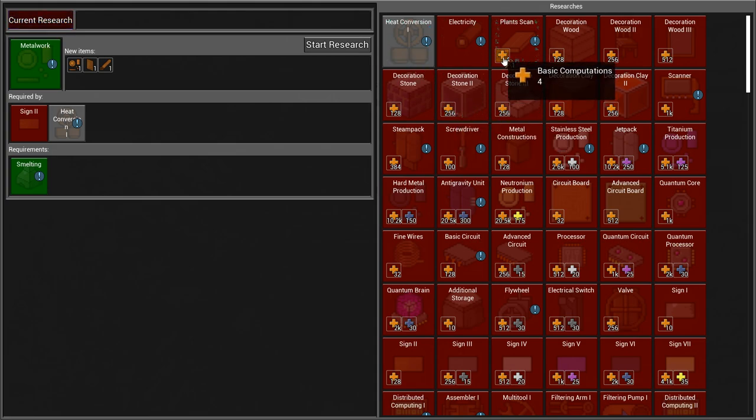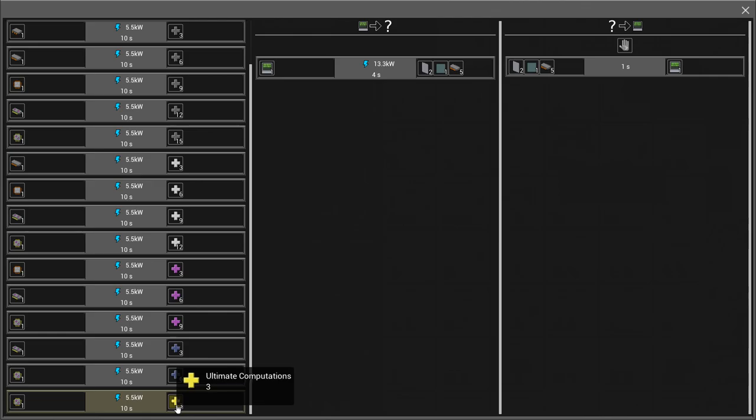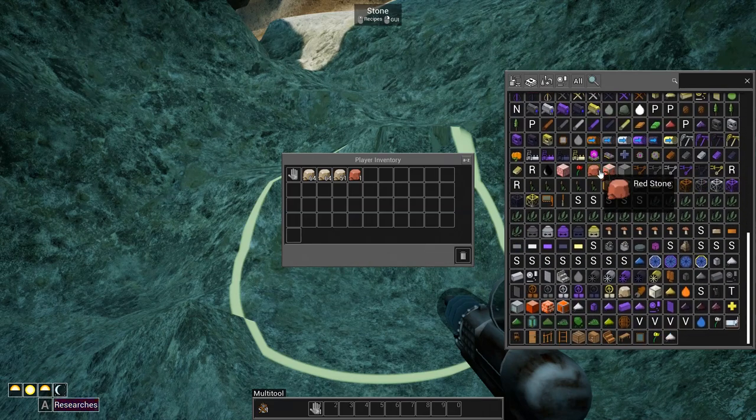There are different things we can get, like basic computations — these we actually have to use a computer for. There are different types of research points: you can get computations, just basic ones that don't need any input, and advanced computations where you need at least a basic circuit. Then there's quantum circuits, processors, and different things you can make to get higher tier stuff, which allows you to unlock all sorts of new and interesting parts.